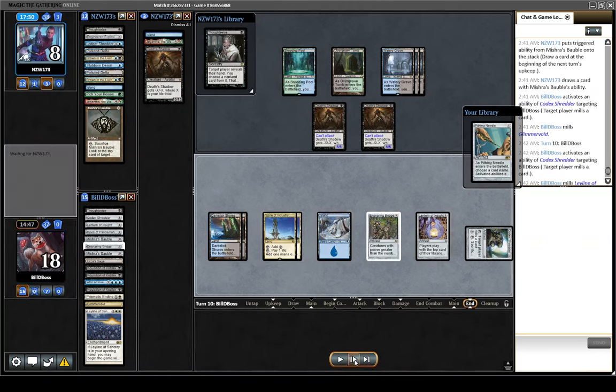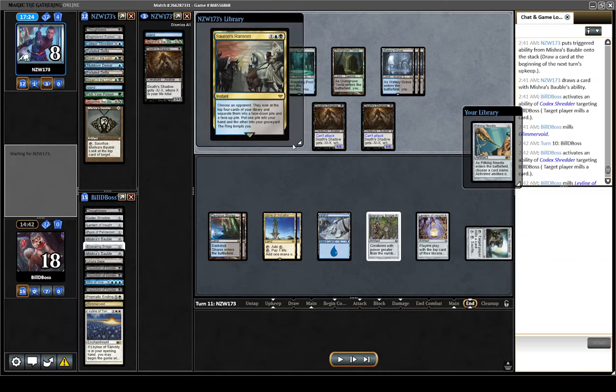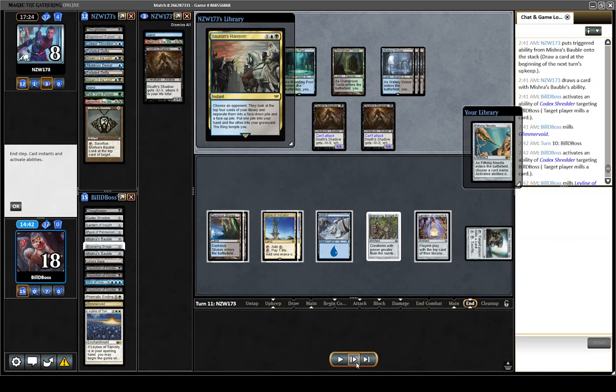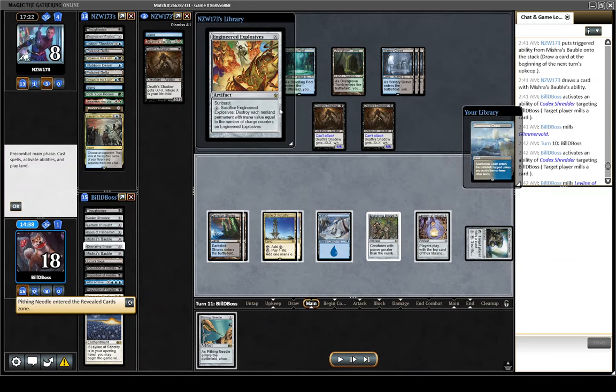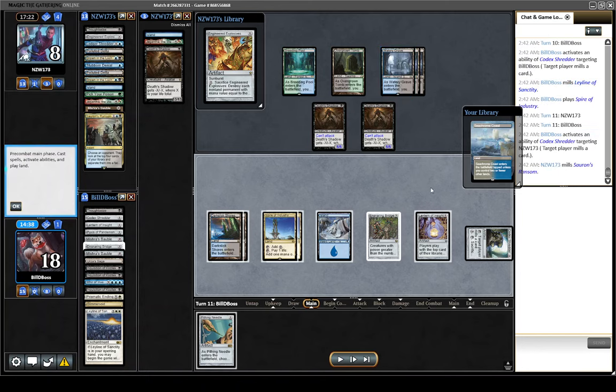We did end up drawing the Leyline, but I still think it's correct to mill. We do see they're playing Sauron's Ransom — a fairly good piece of card advantage — and it's definitely interesting mind games when they cast it. But it's very strong against us, as all they're basically looking for is one answer to Bridge. So if we reveal four cards and one of them is an answer to Bridge, you kind of have to put that one face down. But if they see the face-up pile doesn't have any answers to Bridge, they can just take the face-down pile. In this matchup, Sauron's Ransom is basically just: is there an answer to Bridge in your top four? If yes, I get it; if not, I don't.